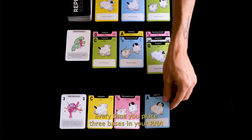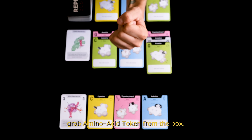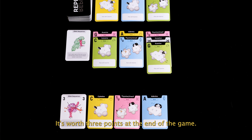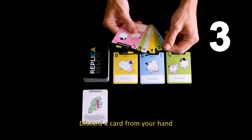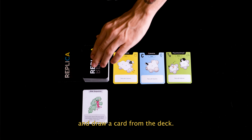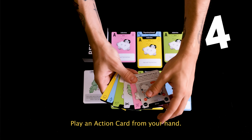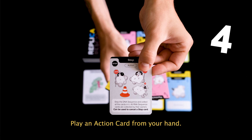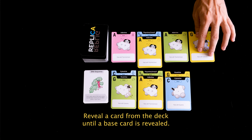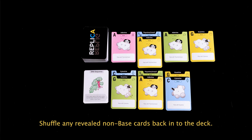Every time you place three bases on your RNA sequence, grab an amino acid token from the box — it's worth three points at the end of the game. You can also discard a card from your hand and draw a card from the deck, play an action card from your hand, or reveal a card from the deck until a base card is revealed, shuffling any revealed known base cards back into the deck.